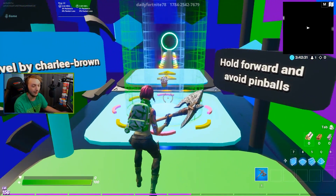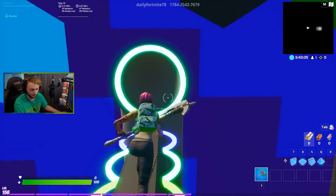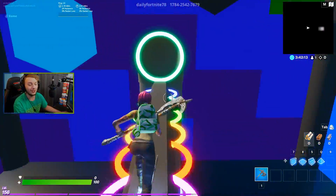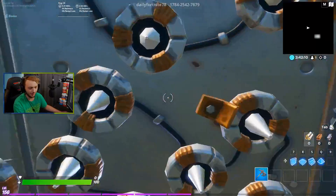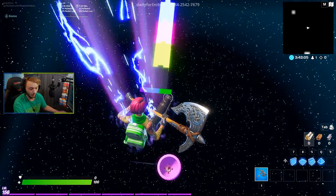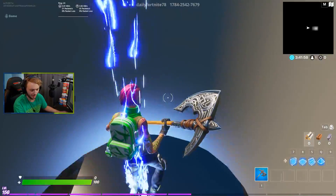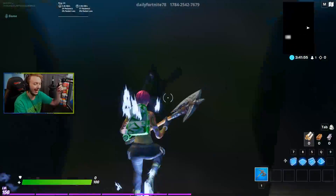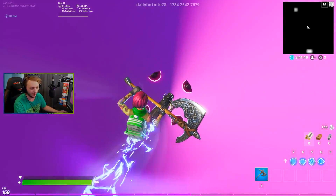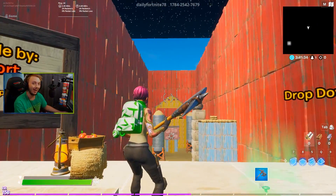Level made by Charlie Brown: hold forward and avoid the pinballs. Round two — oh my goodness, I did not know what was happening. What am I doing? Oh God, this level is a little bit difficult. Now that I know what I'm doing I think I got this. The pinballs are actually really far apart, and boom — let's go!